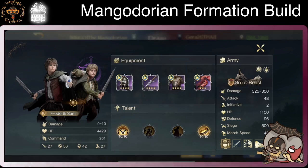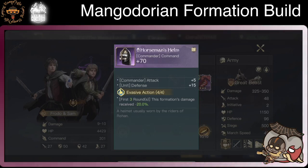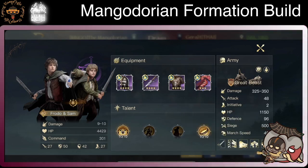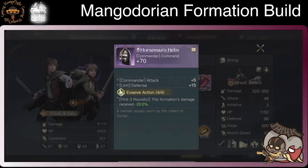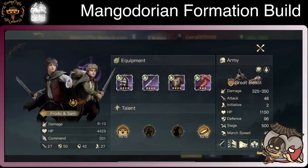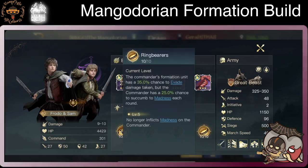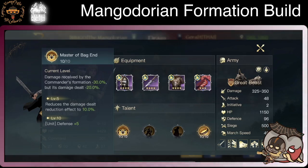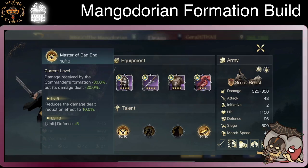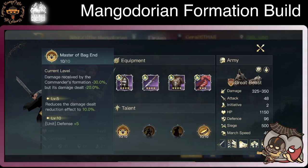Equipment is pretty decent. With Evasive Action: first 3 rounds, formation damage received minus 20. That skill is already pretty good — with the last unit trait that's 10%, plus these first 3 rounds give an extra 20%, so that's a lot of damage mitigation. Ring Bearer — formation unit has 35% chance to evade. We already saw it did evade. Master of the Back End: damage received by commander formation minus 30. So look at this: 30 plus 20 on the first 3 rounds, plus the last unit trait, that's like 60% in the first 3 rounds. You don't expect them to do high damage anyway — damage dealt is minus 20 — so you don't need to care. All their job is to buff and to take damage.